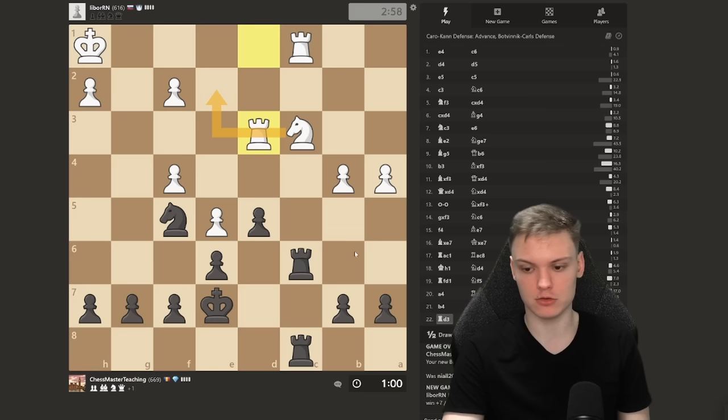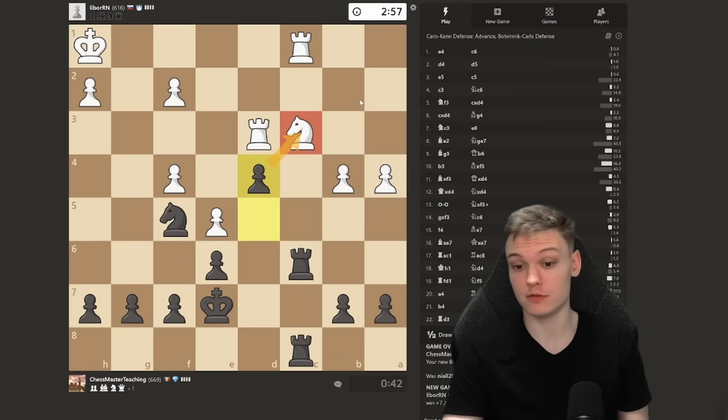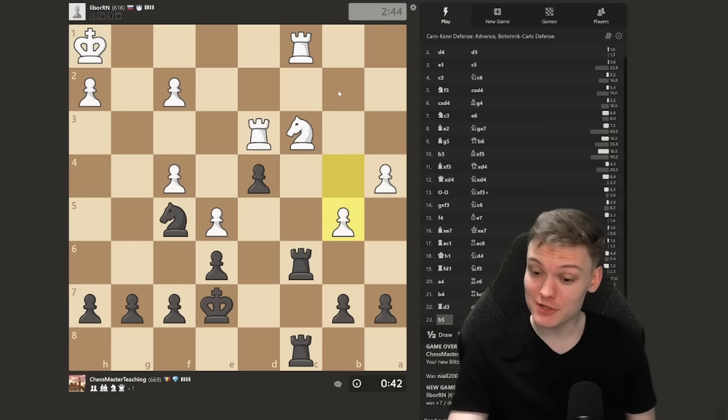Pressure on the knight — rook d3 loses instantly, he has to play Knight d2. We trade rooks and then move in the endgame. Why is this losing? Pause the video, try to find how to exploit the pinned knight. Put pressure on the pinned pieces. The knight cannot move, or if it does, it loses the rook.